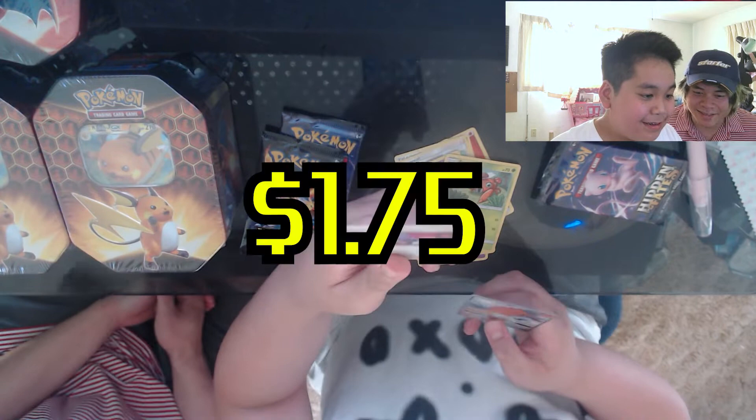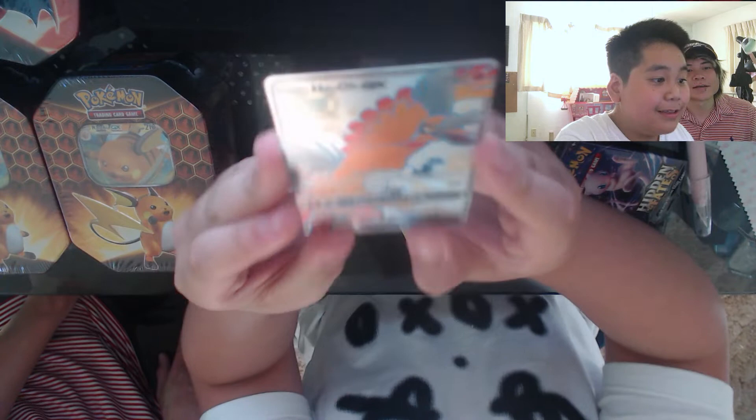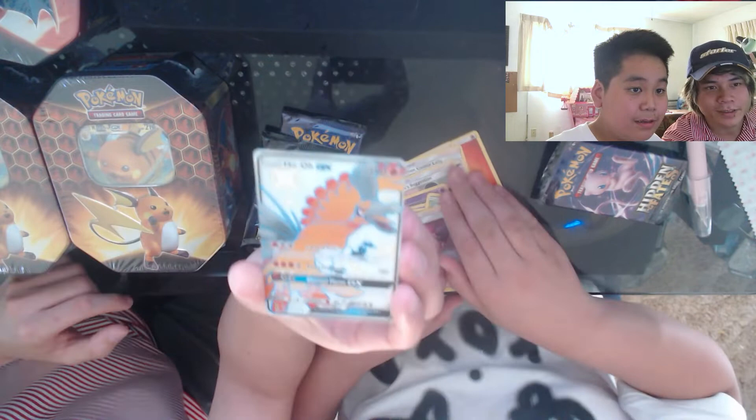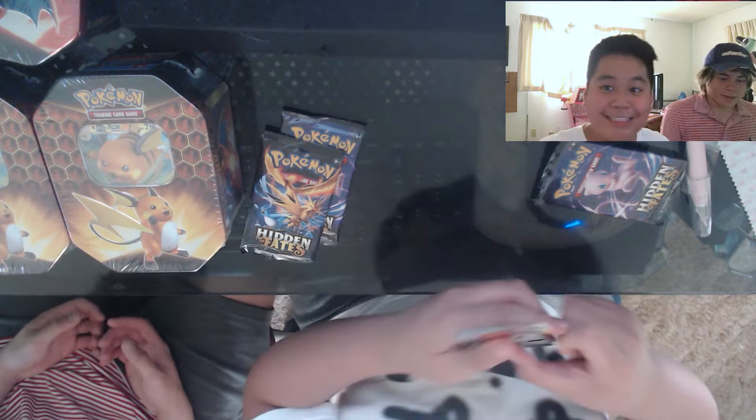Oh, a GX — that's so cool! And then they got Jesse and James — I didn't know they would put people from the anime in the card game, that's cool! The holo — that's awesome, look at it, it looks so awesome! You see this? It looks amazing. Make sure to like if that holo looks sick!